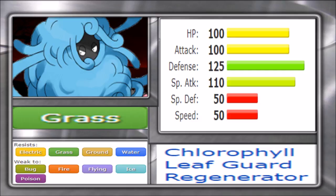Due to its bulk, Tangrowth does alleviate some of that. It has 100 HP, 100 attack, 125 defense — fairly high — and special attack also quite high, making it viable as a mixed attacker. However its speed tier and special defense are where it plummets. Special defense at 50 means most special hits will hurt quite a lot, and the low speed means you'll almost always be hit before you can retaliate. Very few matchups are slower than Tangrowth.